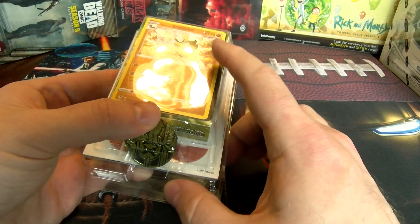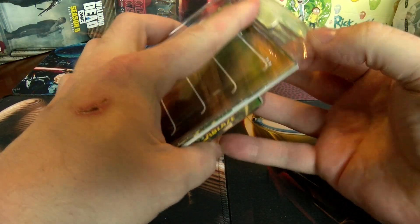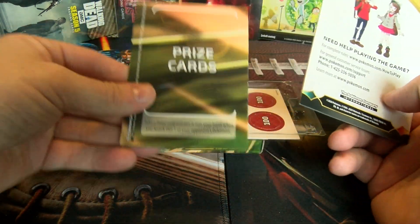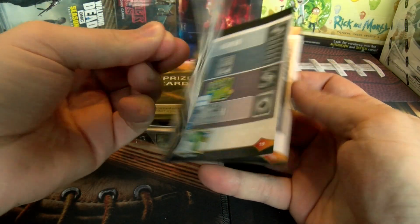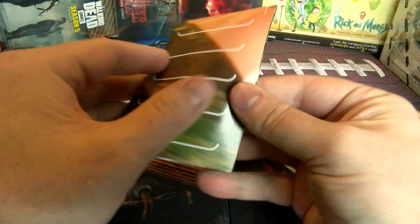So that's the card that comes with a kind of a foil look, and then kind of a game chip there. Let's see what all this comes with here. It does come with instructions on playing the game and some prize cards. I'm not going to go through all this with you guys, but I might check it out myself — see if it's a decent game to play with the right people to have fun with.